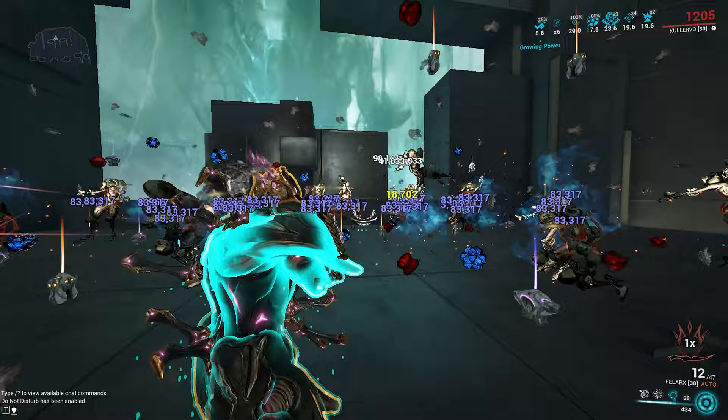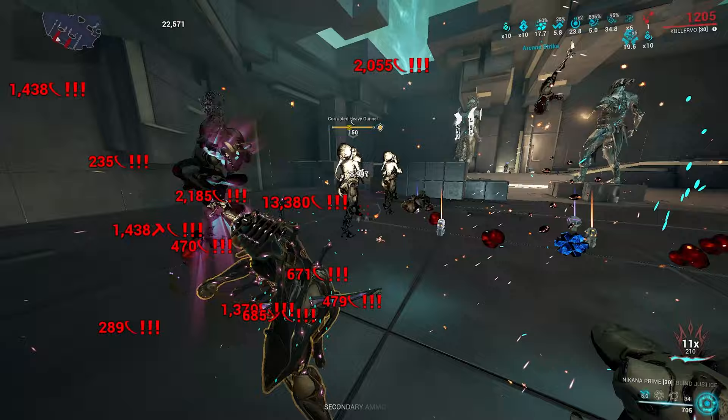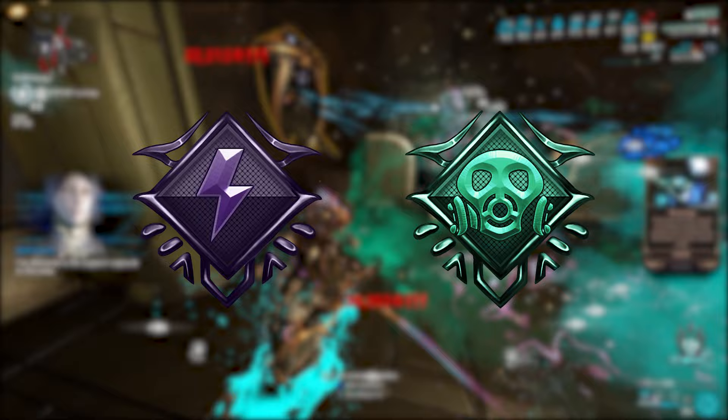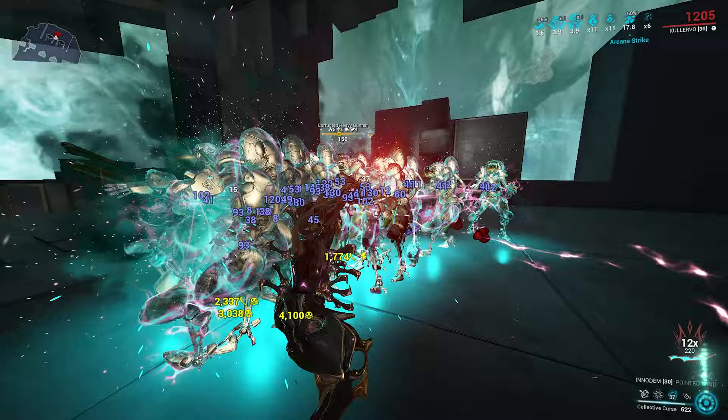We all know Kalevo as the frame that can make any weapon an AoE nuke and turn all melees into a dopamine generator, because who doesn't like big red numbers. On the other hand, I'm sure you're well aware of Amalgam Argonac Metal Augur and its ability to make any dagger scale infinitely with armor strip through gas or electric procs. I'm sure you're seeing where I'm going with this one.